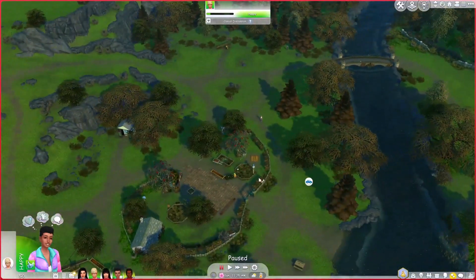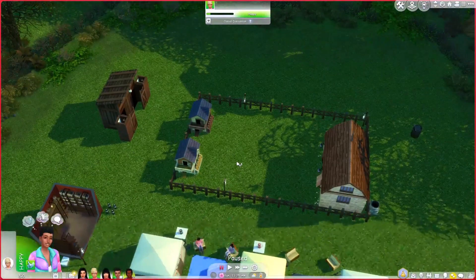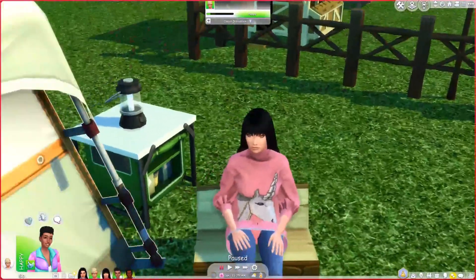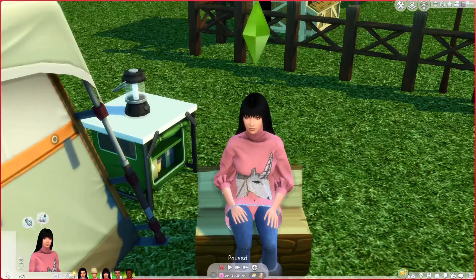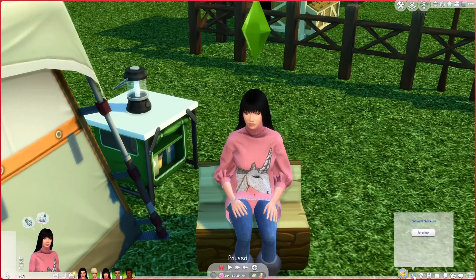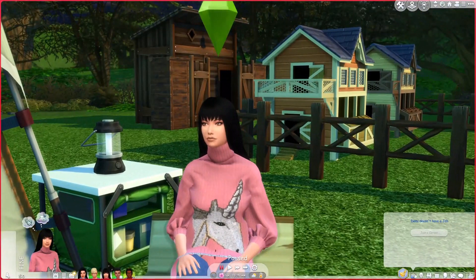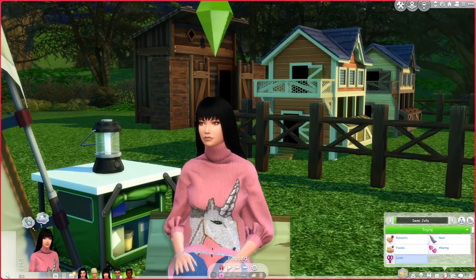There's a lot of stuff around here — if you've played Henford-on-Bagley you know how big this world is. It is a much smaller space but it's cute. Now to introduce the actual Sims — starting with this cutie pie. Her name is Demi Jolly. She's a serial romantic. Profession-wise she'll probably get into art because she looks very fashion-forward, which is also a good way to get money up. So that's likely what she'll focus on, other than romancing.